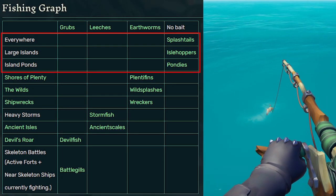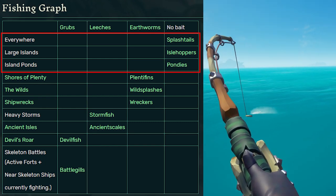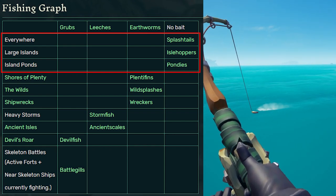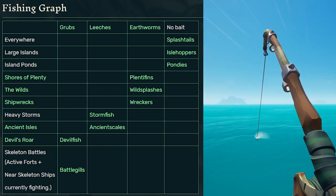If you look at the fishing chart and go to the right column, you'll see that fishing with no bait anywhere can get you splash tails. But if you fish at a large island, you can get islehoppers. If you fish at island ponds, you will get pondies. To get the other types of fish, you need to use bait.